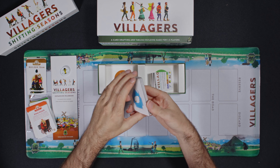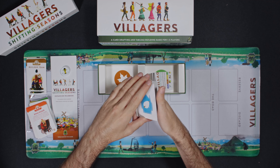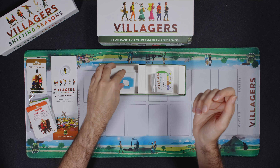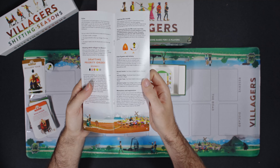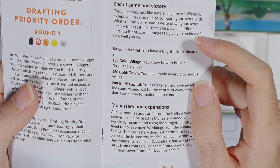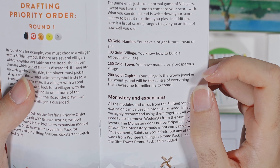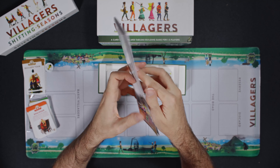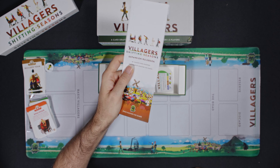I always wanted to play Villagers on camera, but when you play Countess it just gets really sprawling, or at least I do so I can see what she has. But this seems much more streamlined — maybe I can fit this on camera. It's just to beat your own high score, so maybe it'll make it onto the channel. We'll see. If you end up with 80 gold, you have a bright future ahead of you. If you have 100 gold, you know how to build a respectable village. If you have 150, you've made a very prosperous village. 200 gold, your village is the crown jewel of the country. Cool — good small box expansion. I'll definitely be playing it very soon. Thanks for watching, like and subscribe, see you next time. Bye.